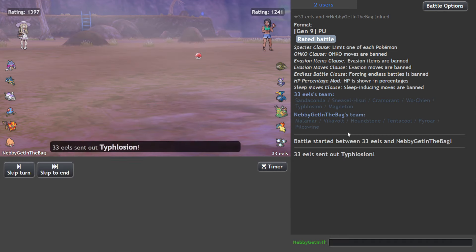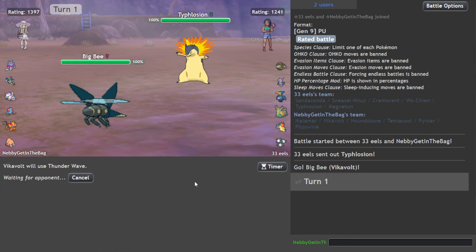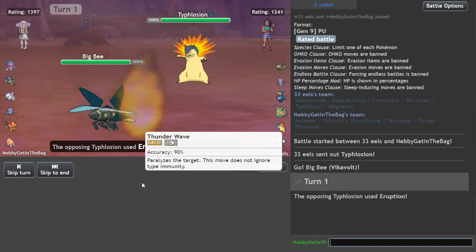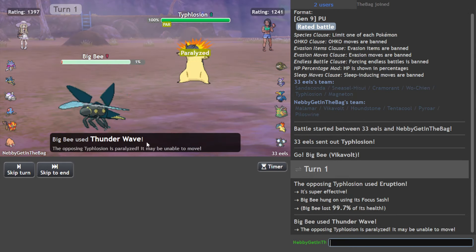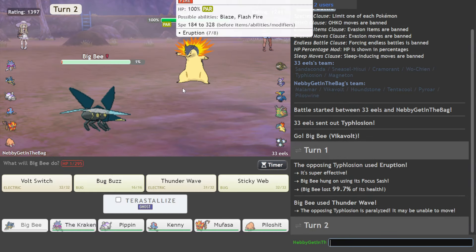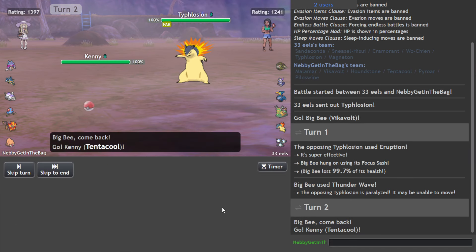Generally Vikavolt is a good lead because we're running Sash, right? So we're just going to cripple this Typhlosion turn one. And that will be a big thorn out of our side. Do not miss Thunder Wave — thank you. Now we are max speed, but it could well be Scarf, we don't know. Let's try to go to Kenny just to be safe.